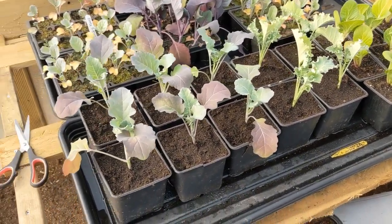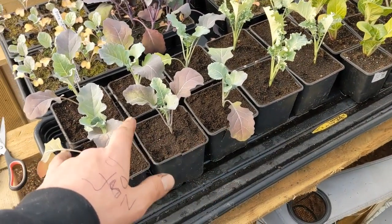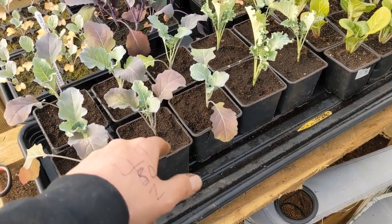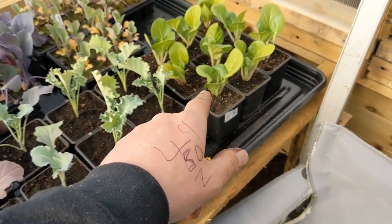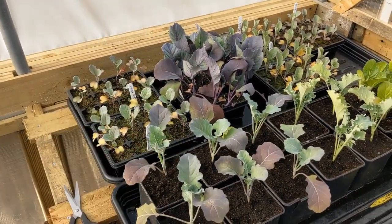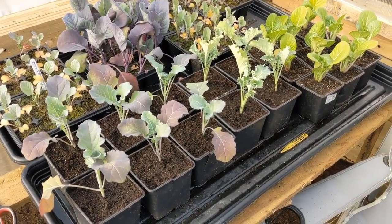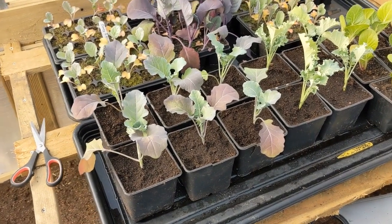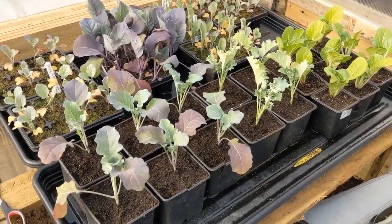We've potted some of them on — there's six Calabrese, that's broccoli to the uninitiated; four of the kale; and nine of the Pak Choi, all potted on. I'm going to do the same with the others later, but I haven't got enough time tonight because I've got to get the beans started — the Greek Gigantes broad beans started off as well. These can't stay in here though — they're going to be taken out and moved into a netted spot outdoors. It's still too warm for them in here.